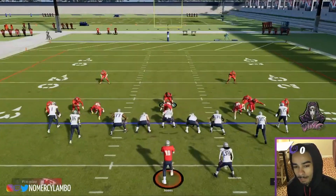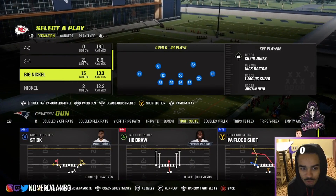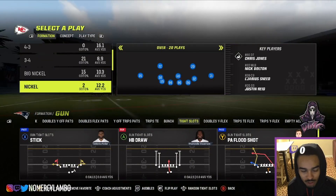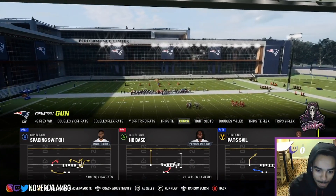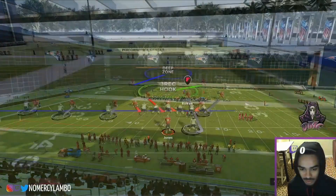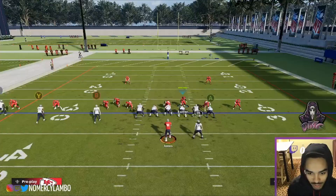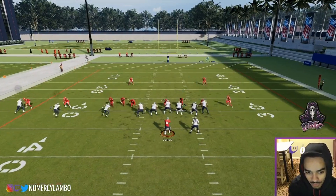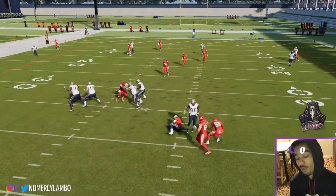You can do this out of any formation. People love Dollar — let's pick Cover One Robber and go against trips tight end again. What you do: just contain, bring them around the edge, and boom. It doesn't matter if it's Dollar or anything — watch it scream around the edge just like that. Hope y'all enjoyed this video!